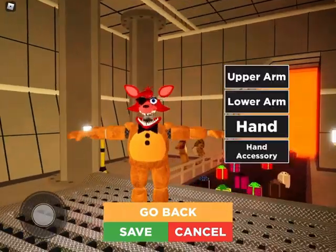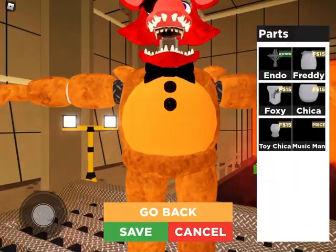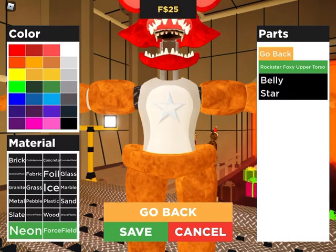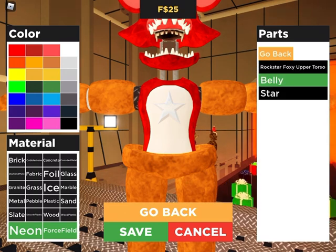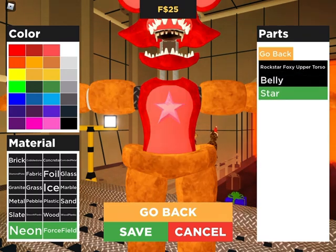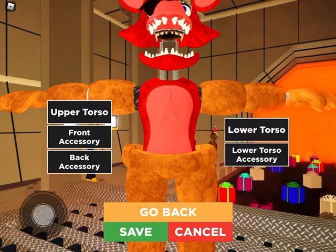Then this is the head. Now let's do the torso next — upper torso. Alright, so this one you're going to want to do Rockstar Foxy. It isn't the closest, but it's the closest you're going to get. Make it slate. Then make the belly this color, smooth plastic still. Notice how it looks pink and weird — put it to foil, and it blends in.